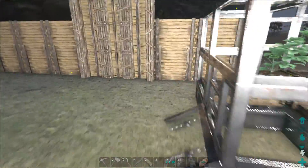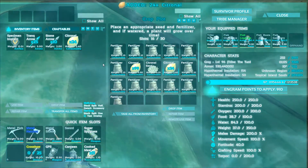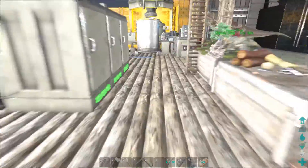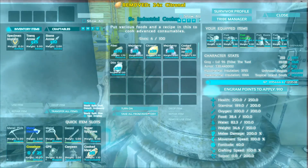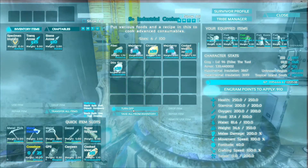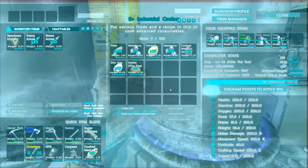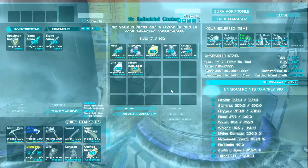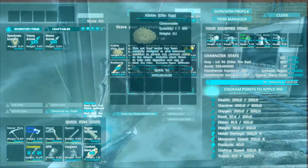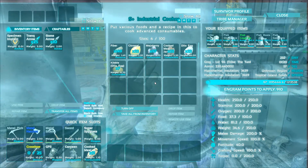Let's go to our little farm here. That's right, that'll be 29. Let's put that in here. Are we missing anything? Nope, that should be it. So we should have enough — it's taking two. Yeah, so that'll give us 29 plus the ones we have, 30 dilo kibble, and we're gonna use these for ankys today.